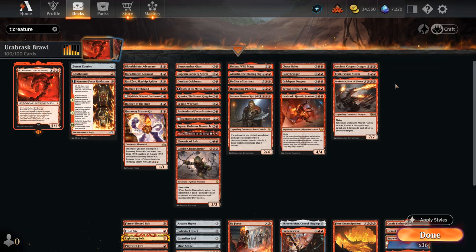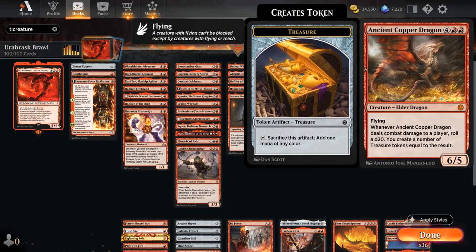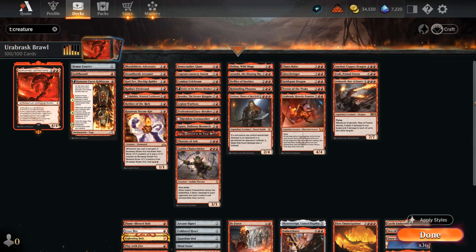At six mana there's Atali to play extra cards off the top for free. There's Ancient Copper Dragon to make extra treasures if it manages to connect. And then Dracoseth Maw of Flames is pretty expensive at seven mana, but if it ever gets to attack it's usually game over.